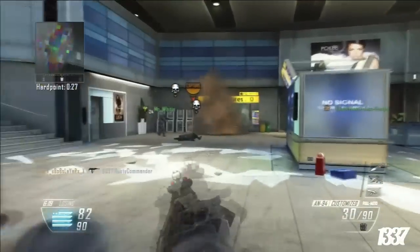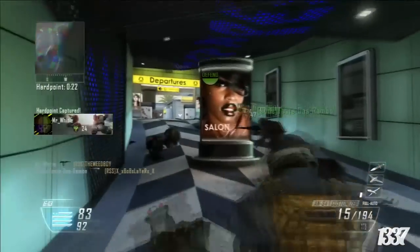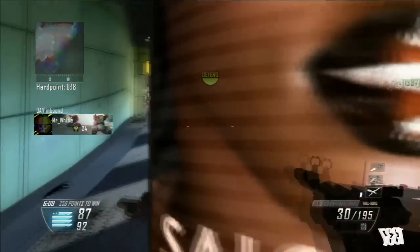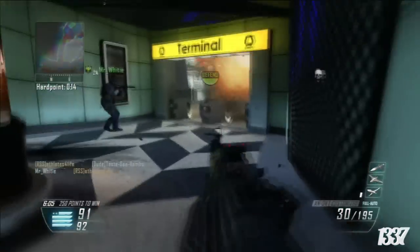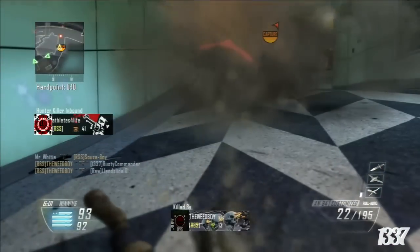These people we were versing were in the masters, which is the highest tier you can get — they won all five of their placement games. I do not think it's good that you have to play against people that are a tier higher than you, or even below you. I think that's also dumb.